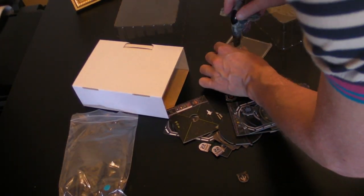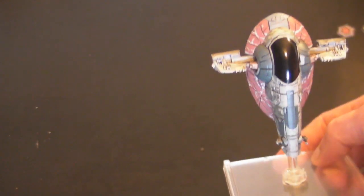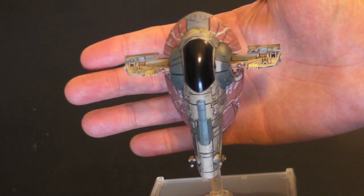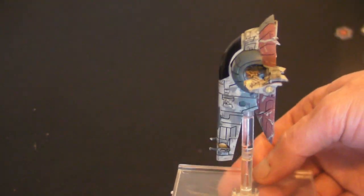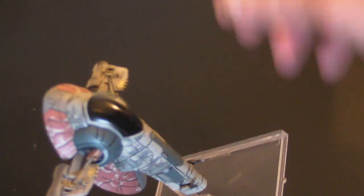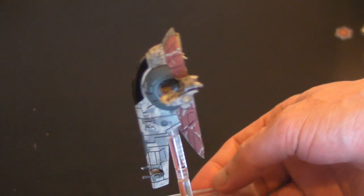This is Slave 1, a large ship expansion from Wave 2 of Star Wars, so let's unbox it and have a look and see what I think of it. Here we have the Slave 1 model mounted on its large base. It's a pretty decent looking model — it's good looking, very detailed even on the back. It's not as good looking as the Millennium Falcon, but then what ship is? She might look like a hunk of junk but it's a very nice model.